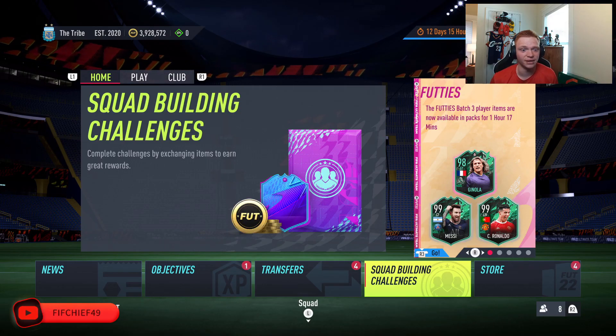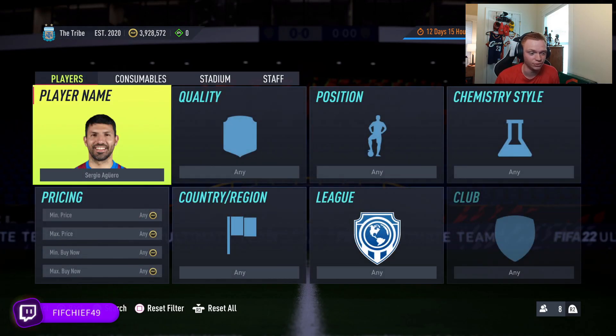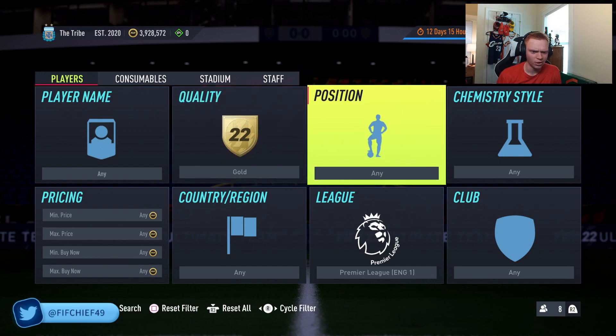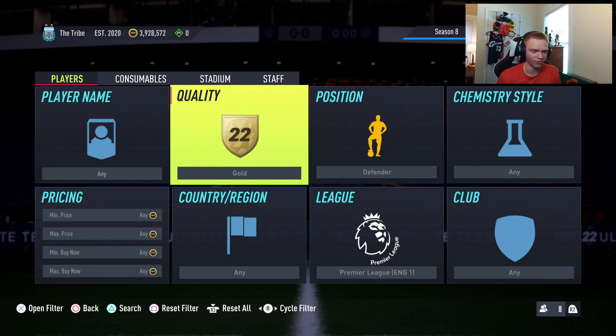Diving into these trading methods, we've got a couple different low budget filters for you guys to use to help get your coins up. As we're getting into this, make sure you guys do please drop a like on the video and subscribe to the channel. The first one we're going to be looking at is really simple and it's been working really well for me — it's just going to be Premier League gold defenders.